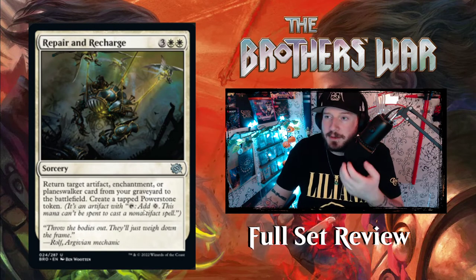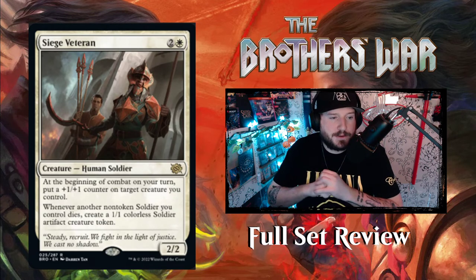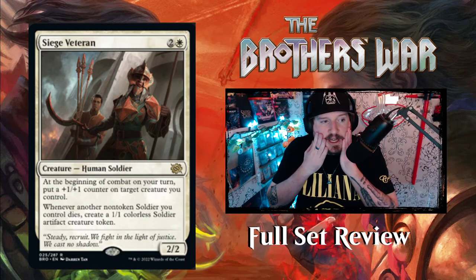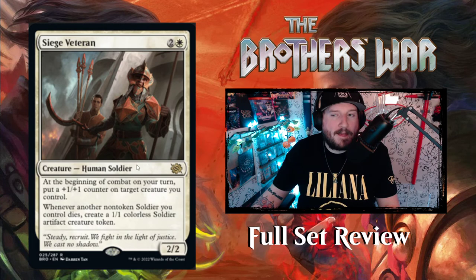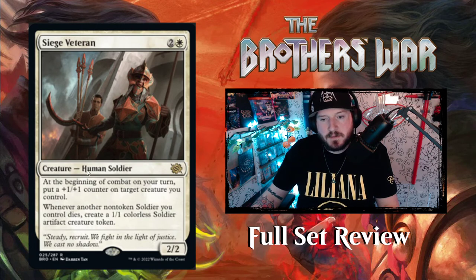Siege Veteran — two and a White for a 2/2 Human Soldier. At the beginning of combat on your turn, put a +1/+1 counter on target creature you control. Whenever another non-token soldier you control dies, create a 1/1 colorless Soldier artifact creature token. White is getting zombies essentially — replacing dead soldiers with new ones. This reminds me of Luminarch Aspirant from Ikoria, which was played in every White life-gain deck and put a +1/+1 counter on target creature at the beginning of each combat.